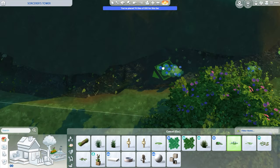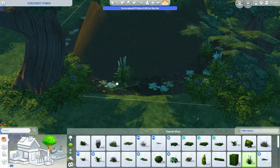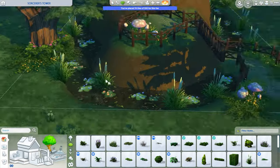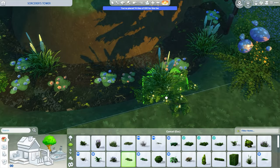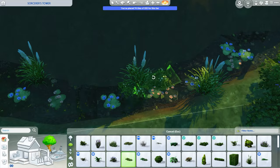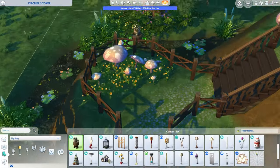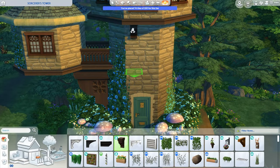Just as a quick note, this whole lot is made for the off-grid challenge. So if you like playing on lots that are off-grid, maybe a little more historical, not using any electricity or power, I think this lot is perfect for that. I imagine this sorcerer probably lived in the era of the Renaissance — that would be my educated guess.